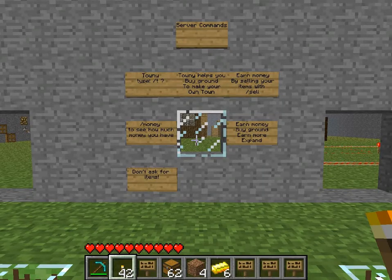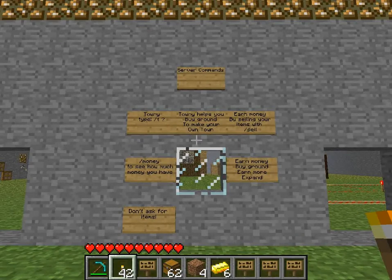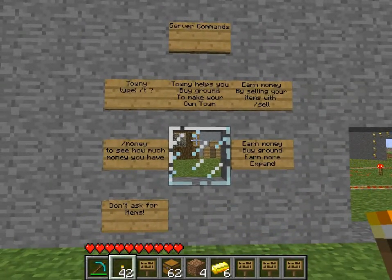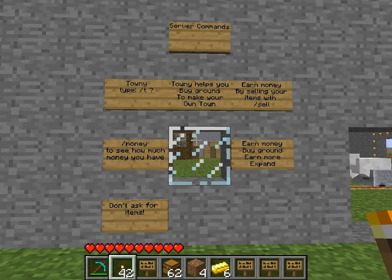Hello guys, we have a very exciting new update for the server. We totally changed the server. We removed the whitelist and added a plugin called Townie that lets you create your own town where you buy ground, expand, become a mayor, earn tax, and all that fun stuff.